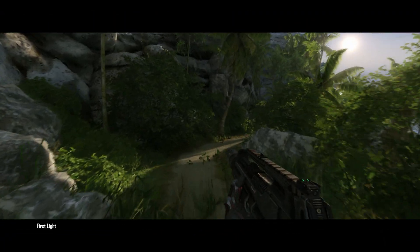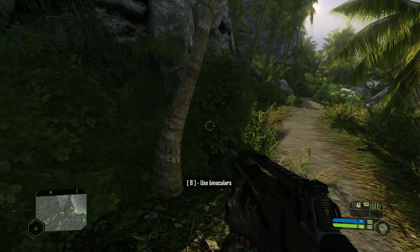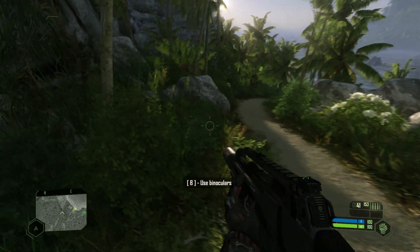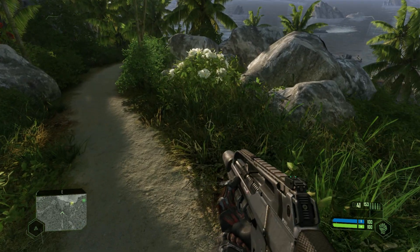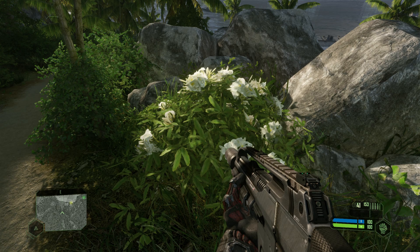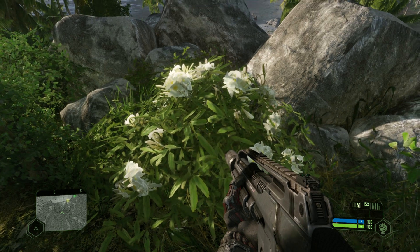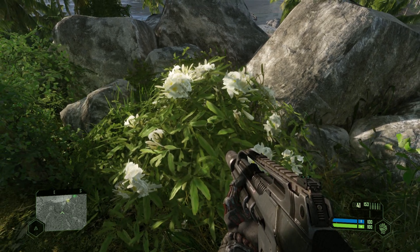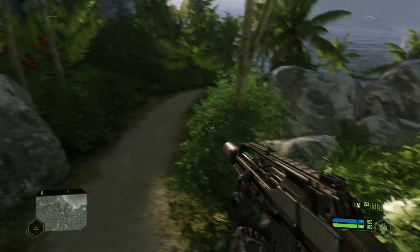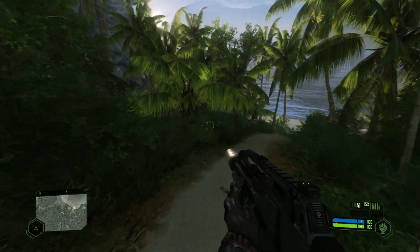Cutscene — we spotted KPA patrols down on the beach. Use your binocs to tag them before you run in line. Alright, so that's good. It is a little bit brighter, so we can compare it a little bit better. Somebody asked me yesterday what I meant with the movement on these bushes and grass. I think it's just the materials — you can do it similarly in Unreal. The materials are actually just changing, animating instead of an actual wind simulation. Because you can see right there, it looks like the material is moving. That's how I guess they did it, but I could be wrong.